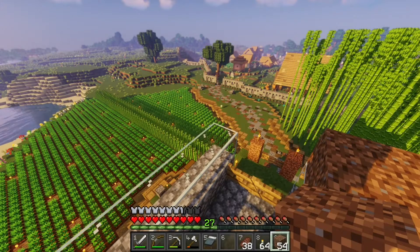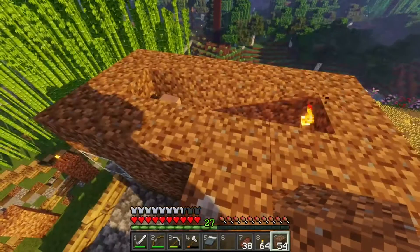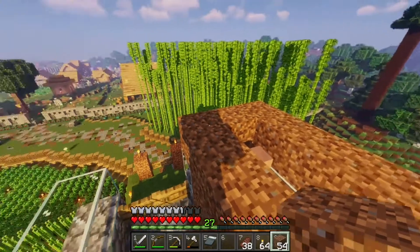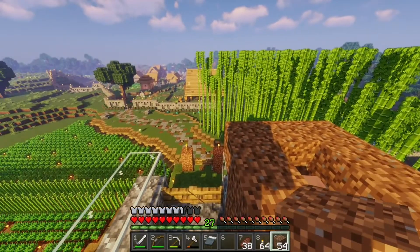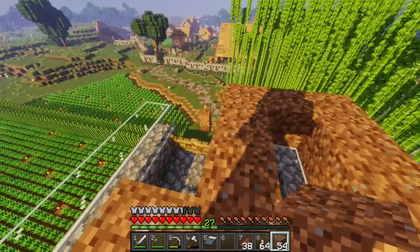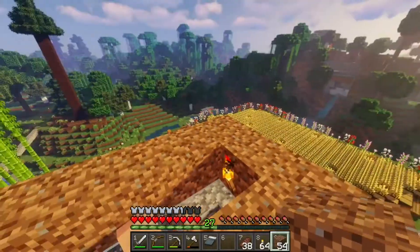Alright, hello everybody, thanks for tuning in to my survival guide let's play on the 1.16.5 version of Minecraft. Today we're going to build a super easy iron farm and we're going to disguise it as a water tower, because who wants to see a floating iron farm in the middle of a crop field? We're going to plant it right in the middle of all these crops — it kind of makes sense for a water tower to be there.